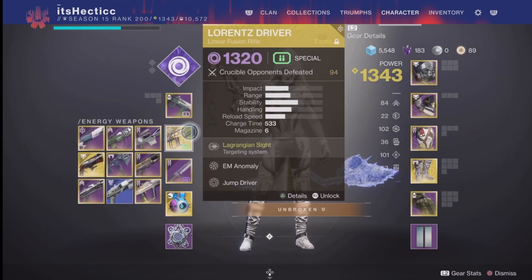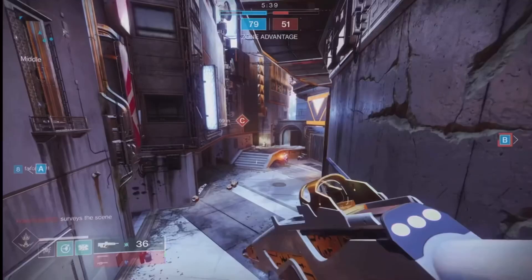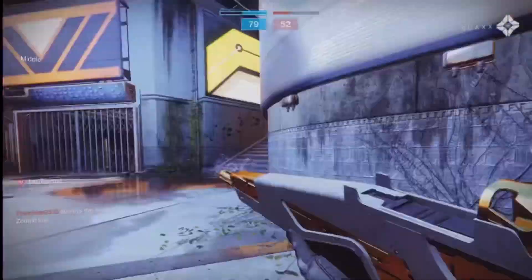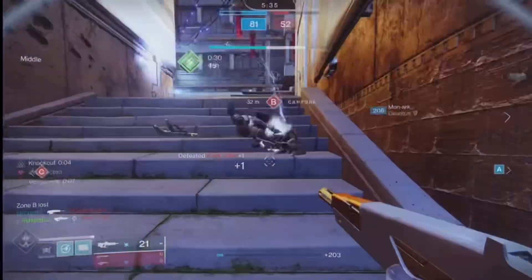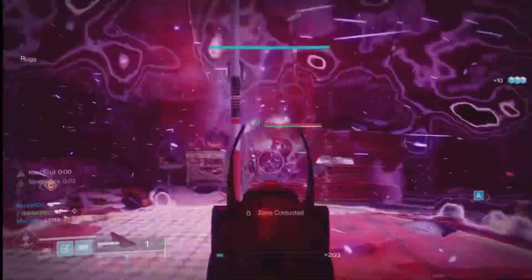Then, I'm pairing this with Invisible Night Stalker. So every time I dodge — which would be Top Tree — I go Invisible. This is really, really useful. I like to use this build the odd time in Trials. It's pretty nasty. Have you guys tried Lament? I'm sure you've died to it in the Crucible, as it's a fairly popular weapon and it's pretty nasty.